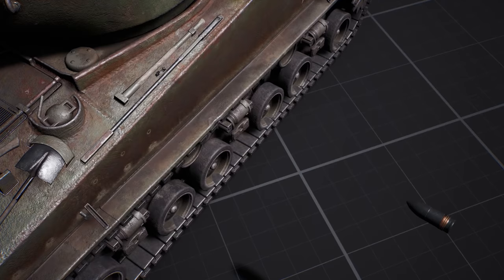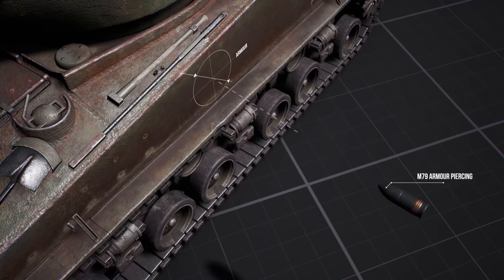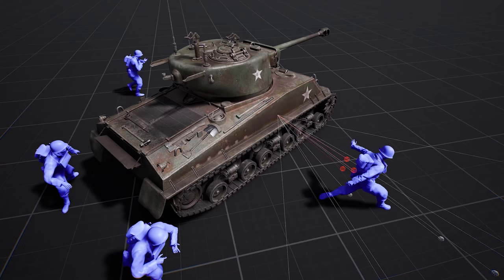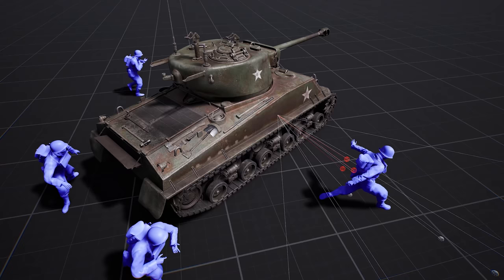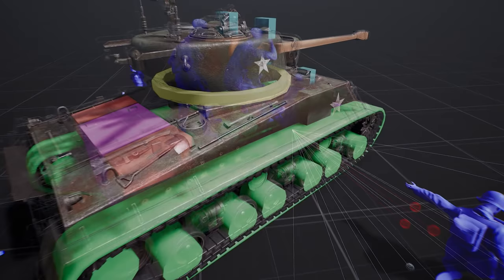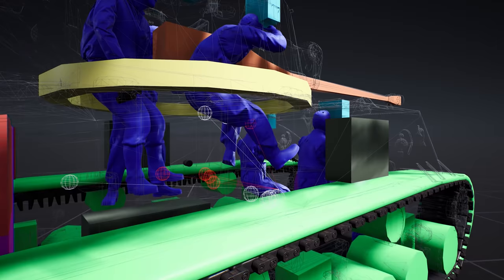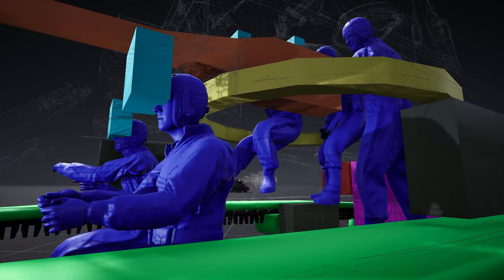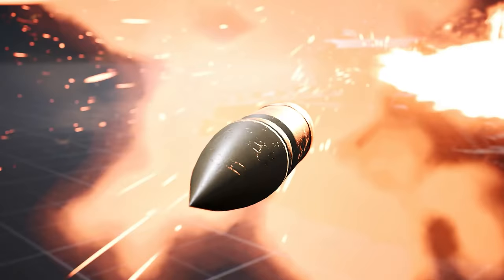Upon impact, the simulation will analyze the shell type, its armor penetration potential, the velocity, and its angle relative to the surface to determine the outcome of the hit. If a shell is not capable of penetrating armor, it will shatter and send fragments around the point of impact, injuring anyone unfortunate enough to be in the way. When a shell penetrates the armor, chunks of the projectile will be thrown around the interior as well as melting armor fragments, resulting in what is called spalling. The amount of spalling projected inside will be relative to the angle of the penetration itself. These chunks of armor are deadly and can cause serious injury to crew and damage internal components.